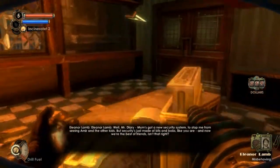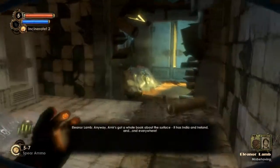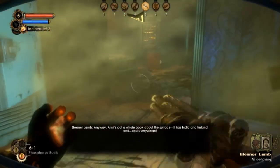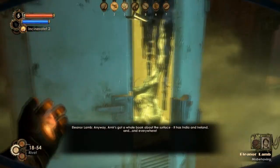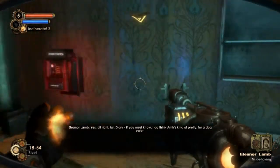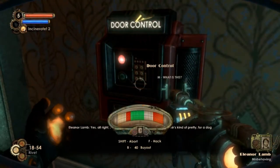Mr. Diary — Mom's got a new security system to stop me from seeing Amir and the other kids. But security's just made of bits and bobs. Like you are. And now we're the best of friends, isn't that right? Anyway, Amir's got a whole book about the surface — it has India and Ireland and everywhere.